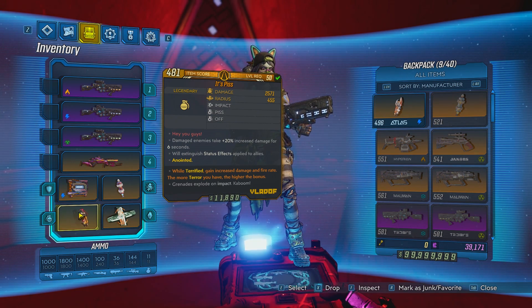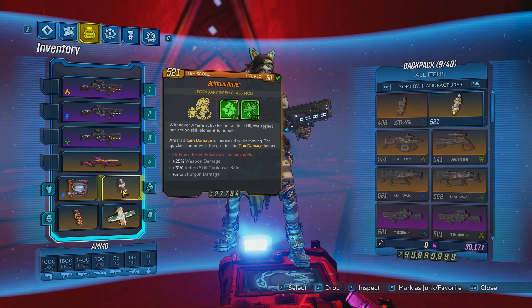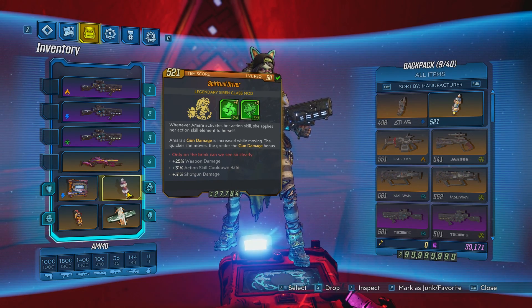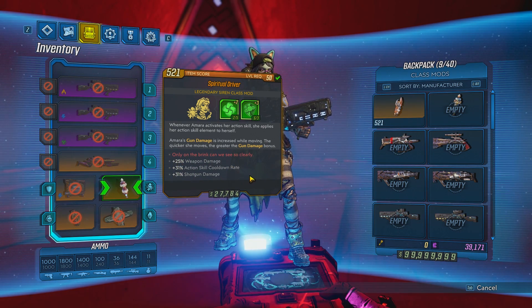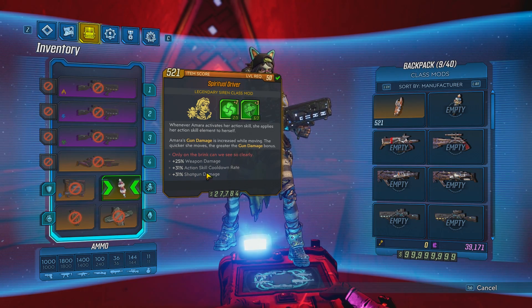The grenade doesn't really matter what you have. For the class mod, I suggest you take something that increases elemental damage or maybe even increases splash damage. Anything that's going to give you grenade damage or shotgun damage — for example, I have 31% shotgun damage on this one, plus flash damage. You want to take all of that.